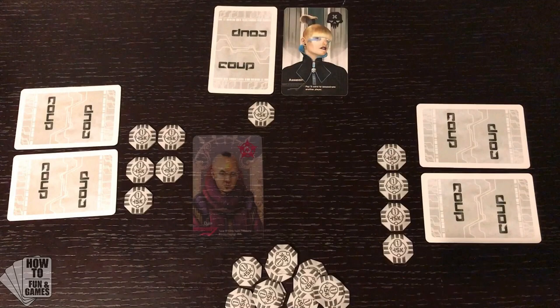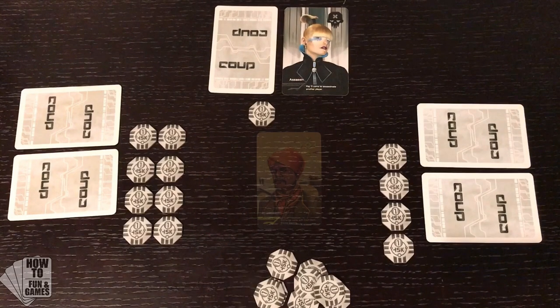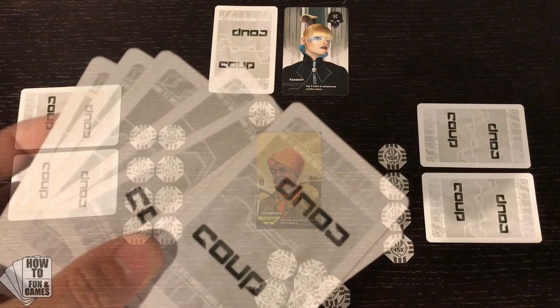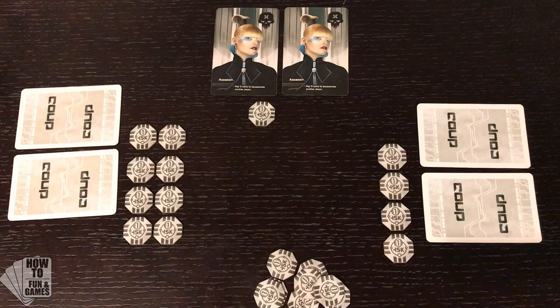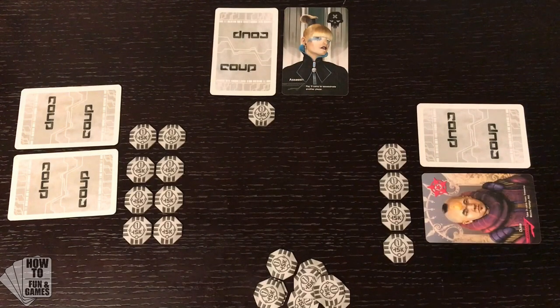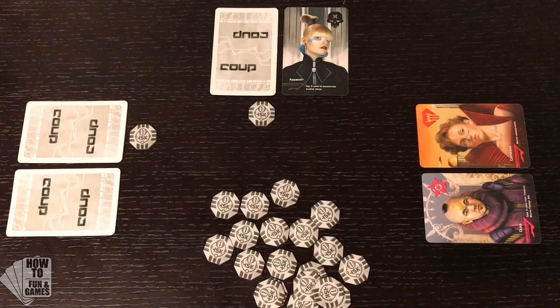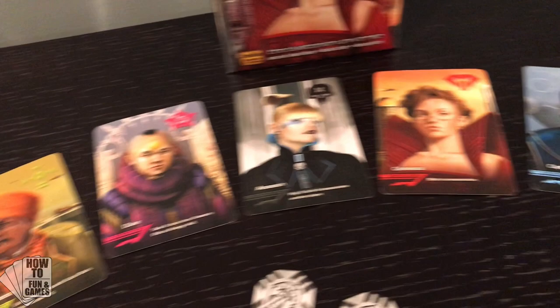Player one announces he's using his Duke again and it goes unchallenged, so he takes three coins from the Treasury. Now player two announces that he's using his Ambassador to switch with the deck, but player three challenges him so he has to flip up his card. If it happens to not be an Ambassador, he would lose that influence and be out of the game. If he had had the Ambassador, then player three would lose one influence. This continues until every player except for one is eliminated and the remaining player wins the game. And that's how to play Coup.